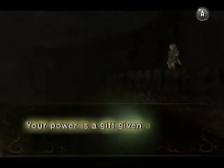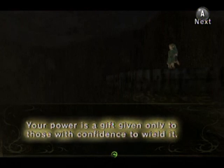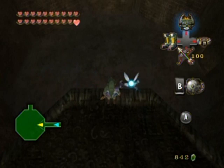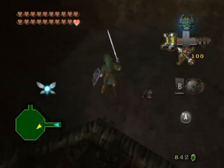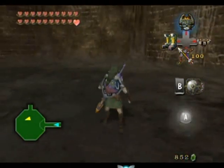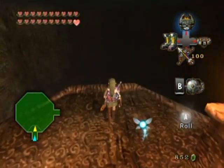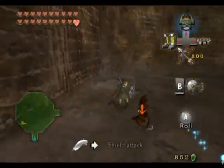There are 50 floors to this place. 45 of them have enemies and they get progressively harder as you keep going further down. Do not underestimate it. You can see there are enemies down there before you even drop down. You could snipe them with your bow and arrow, but you probably want to conserve your stuff most of the time because enemies in this place don't really drop anything worth refilling your equipment. There are three poes in this place - on the 17th, 33rd, and 44th floors.